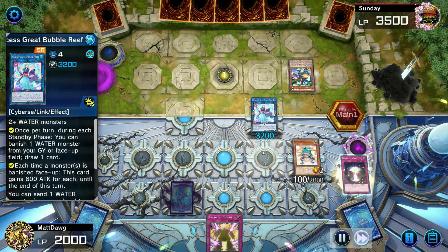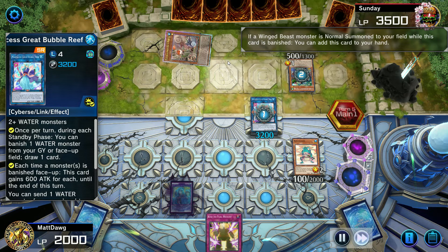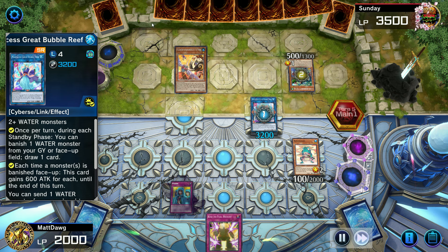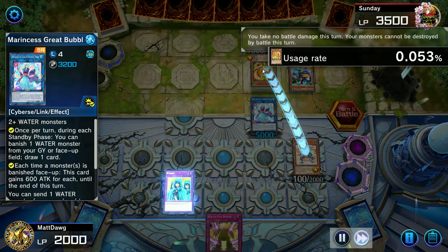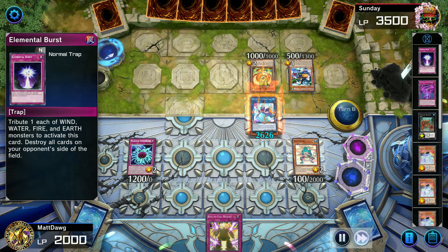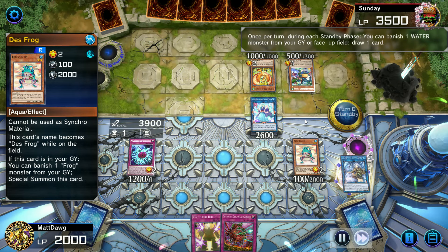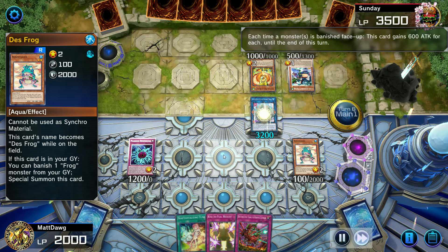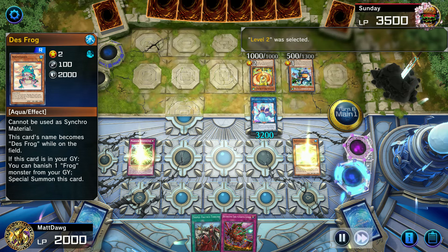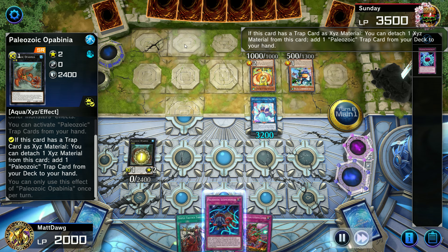We're going to use Elemental Burst before we lose it — it makes it harder for them to tribute summon now. Add everything to your hand. We use Waboku and can summon in attack mode because we're not afraid of getting attacked; it makes it so no monsters can be destroyed by battle or deal damage to us. That's a really big thing in this deck. Drawing cards is also huge. We get another Reasoning, but that didn't really get us much value. Probably shouldn't be summoning in attack mode — we're not making Zeus, it doesn't matter.